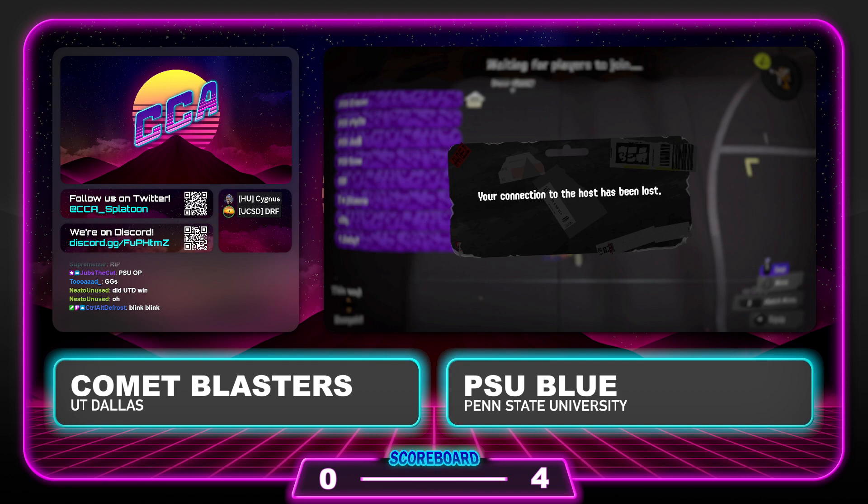Thank you all so much for joining us for game number two of our Sunday Night Triple Header. We have one more match coming up in about 20 minutes, so going to be a bit of an extended break here. We hope you will join us for that one — it should be a fun time. It's a Div 3 matchup between Griffink and the Golden Barracudas. You do not want to miss that. Stay tuned — we will see you on the other end of this break. So long.